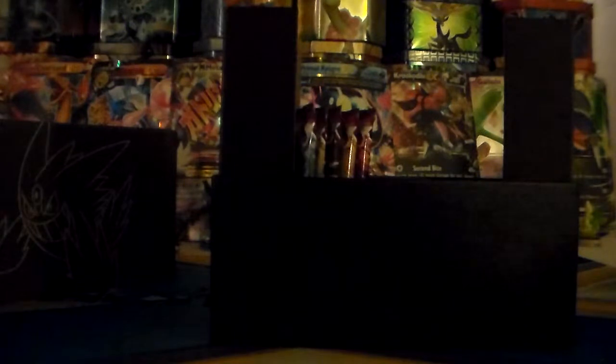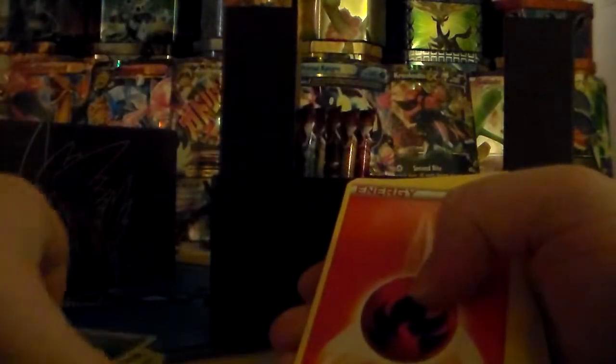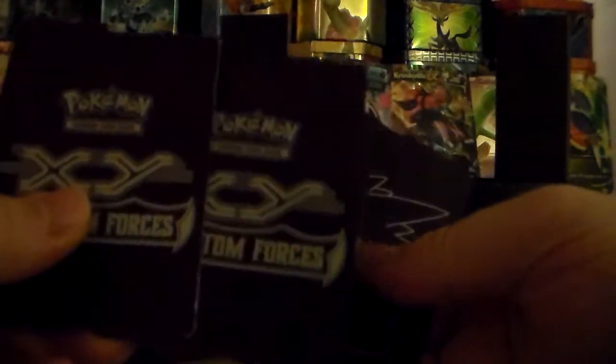Mega Gengar sleeves. Got the counters which I'm not going to open up — they're the same as Wands and Furious Fist. Then we got the Energies: Water, Psychic, Metal, looks like 5 each, Electric, Grass, Fire, Fighting, Dark, and Fairy — just like all of them. Wonder why they haven't done a Dragon one yet — that would be sweet. Then we got the Dividers with Mega Gengar on them.